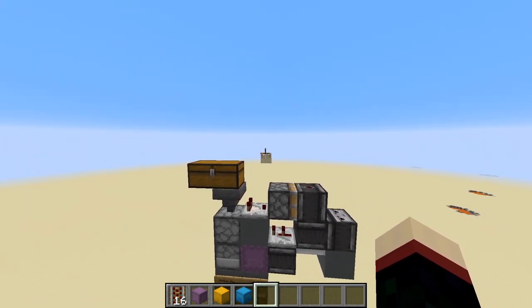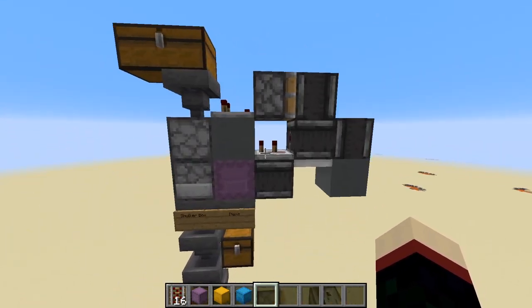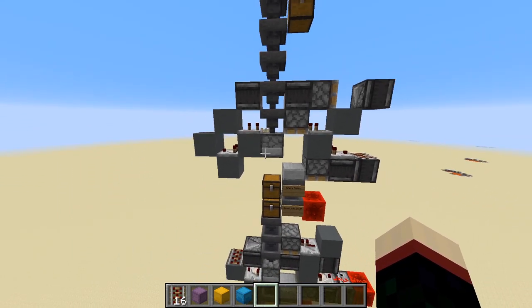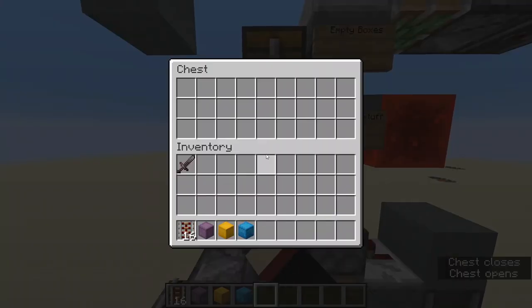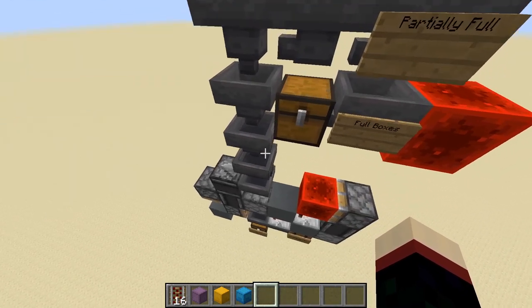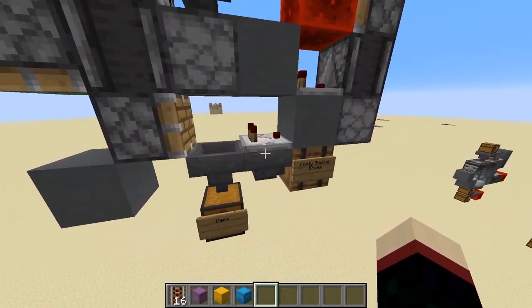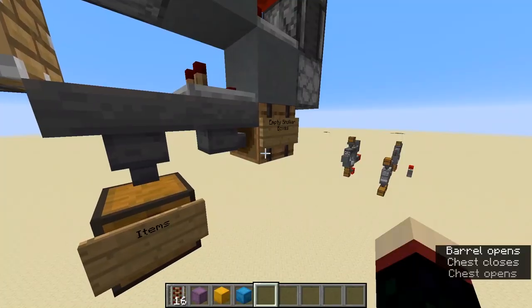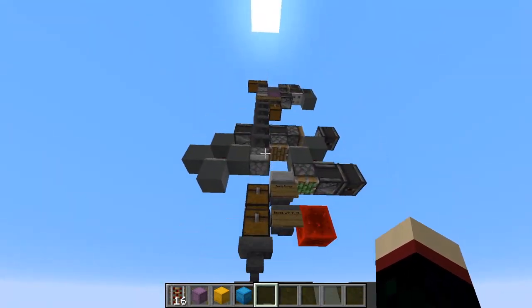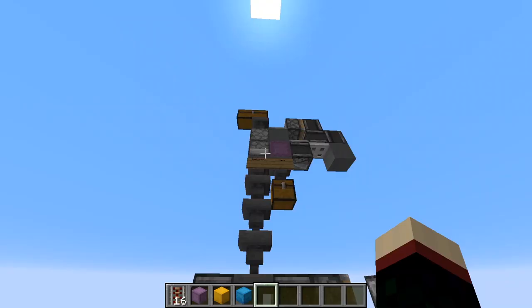So now I need to explain what this does and how to build it. It is comprised of four stages or four modules. The first module separates items and shulker boxes — the items just go into a chest. Shulker boxes continue into the second stage where they are sorted into empty boxes and boxes with stuff in them. Then they go to the third stage and are sorted into partially full boxes and completely full boxes. The full boxes stay, and the partially full go to a shulker box unloader where items are taken out and the shulker boxes are put into a barrel or other inventory. To demonstrate this, I have an empty shulker box, a partially full shulker box, and a completely full shulker box.